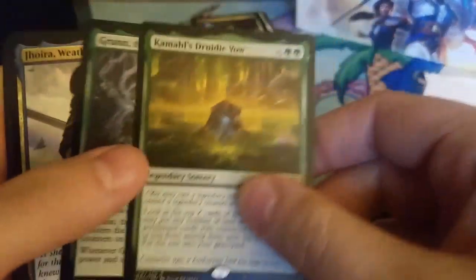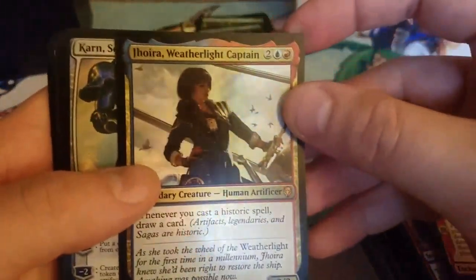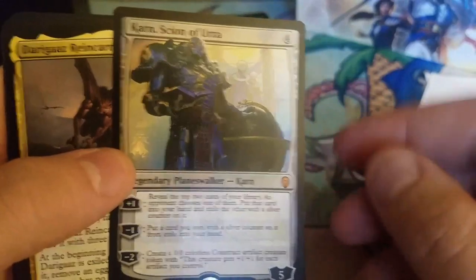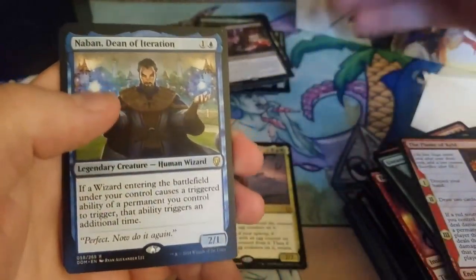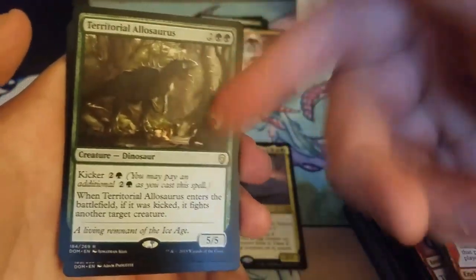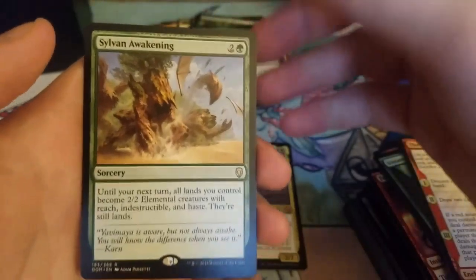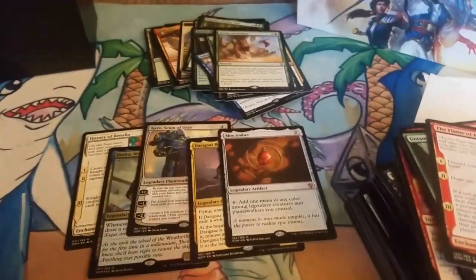Let's do a quick recap. We got Mox Amber — money — one mythic. A foil Grn the Lonely King — if anybody likes Grn the Lonely King and wants a foil, get a hold of me. Jhoira the Weatherlight Captain, mythic number three with Karn Scion of Urza, Dargaz Reincarnated, then a bulk rare. They put all the good mythics later and the crappy bulk rares earlier. Sylvan Awakening — sweet card — and Mox Amber to kick it off. So: 10 packs, five mythics, two of them coming out of the same pack.